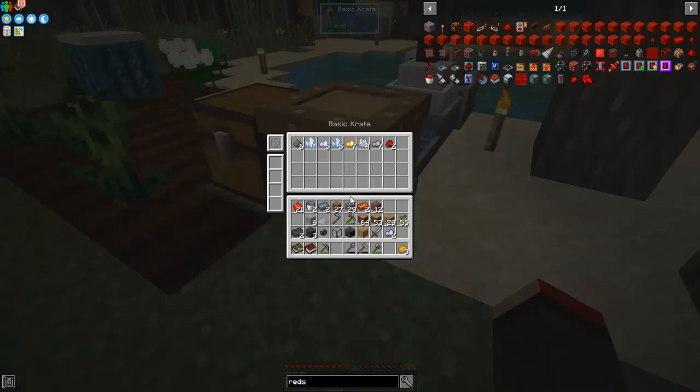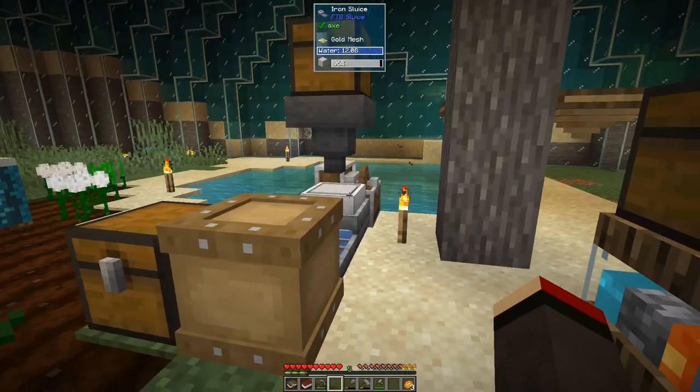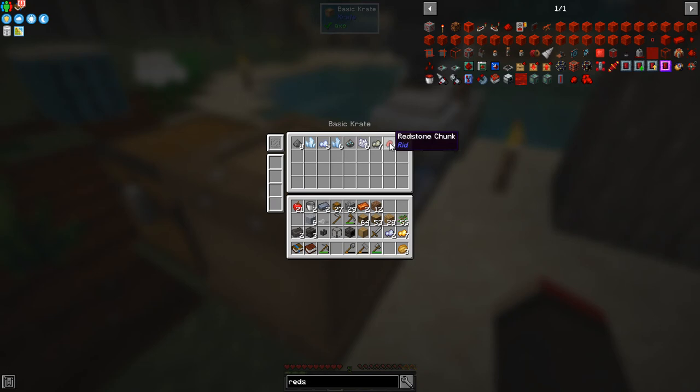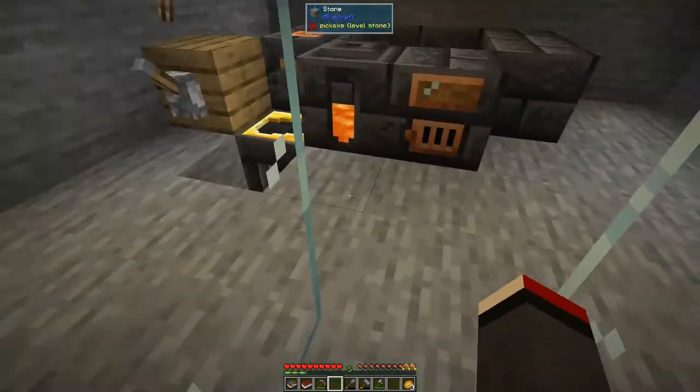All we need to do is get some redstone — hopefully we've got some by now. Two — not very many. Hopefully we'll also get some certus quartz, charged certus quartz and gold, and hopefully iron too. I'm not 100% sure if we get iron from dust, so I might have messed up a bit. Once we've got four of these we should be able to make redstone dust.